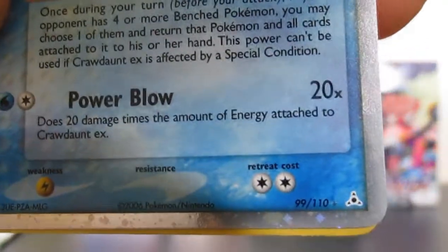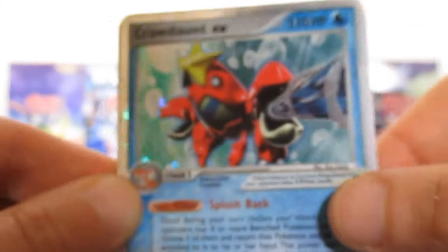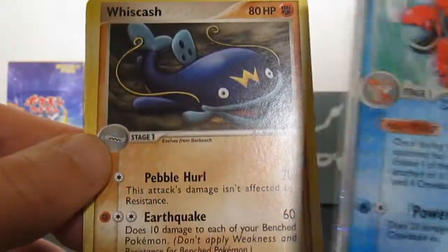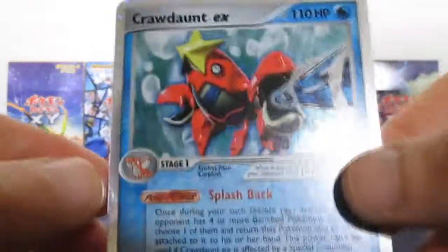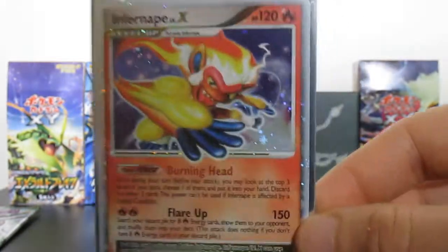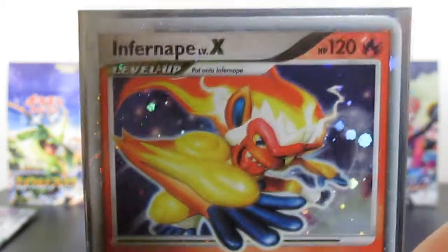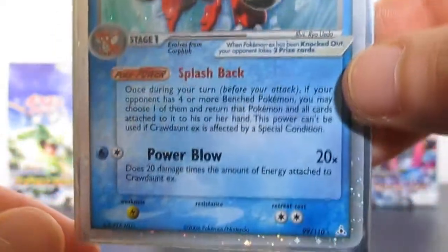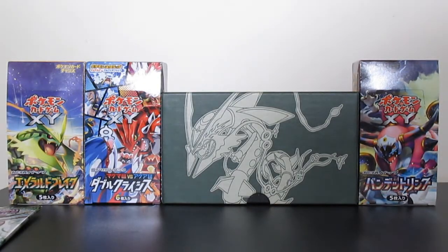I couldn't have asked for more - the only thing that would have topped that would have been a Gold Star, but I'm not even mad though. Look at that, 99 out of 110, and it's got that shiny border as well just like the old school Level X cards. Oh my gosh people, so much detail. We were lucky enough to pull an Infernape Level X out of our Diamond and Pearl base set pack, and then we also managed to pull a Crawdaunt EX from Holon Phantoms. This has been Mega Pokey Time - very very happy to have pulled that for you guys. I'll see you in the very next part - tune in for part five people, it's all happening!